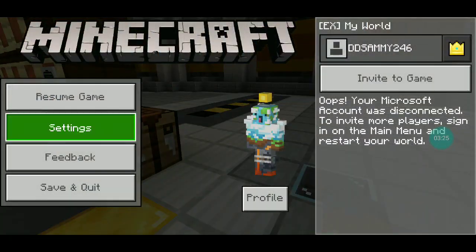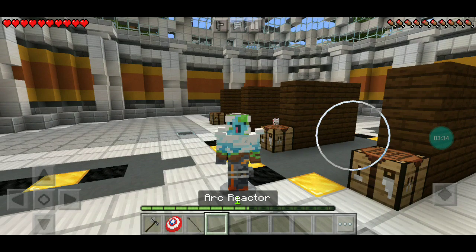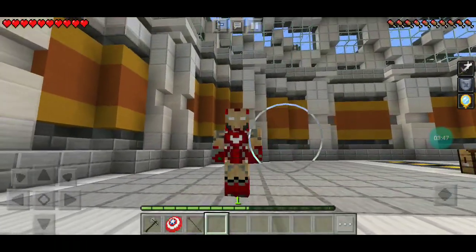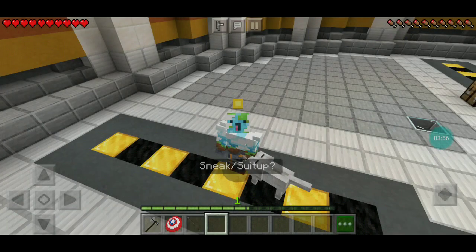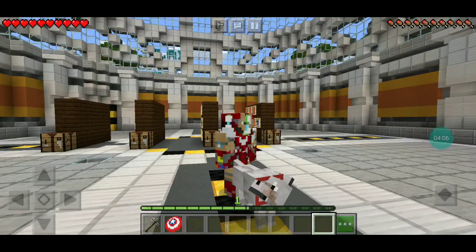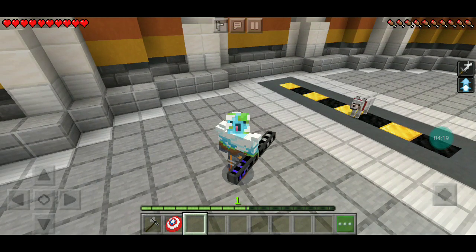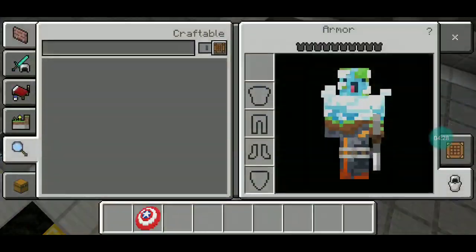So then for the Iron Man, this is pretty cool. You gotta go in third person. You turn that on, you crouch, and you become Iron Man. And this is Avengers Endgame, because you have Mark 85. I thought it was Infinity War, but no. And if you just want to take off whatever you have, you can just do that. Or you can put it back on if you want. And then Stormbreaker — that is awesome!